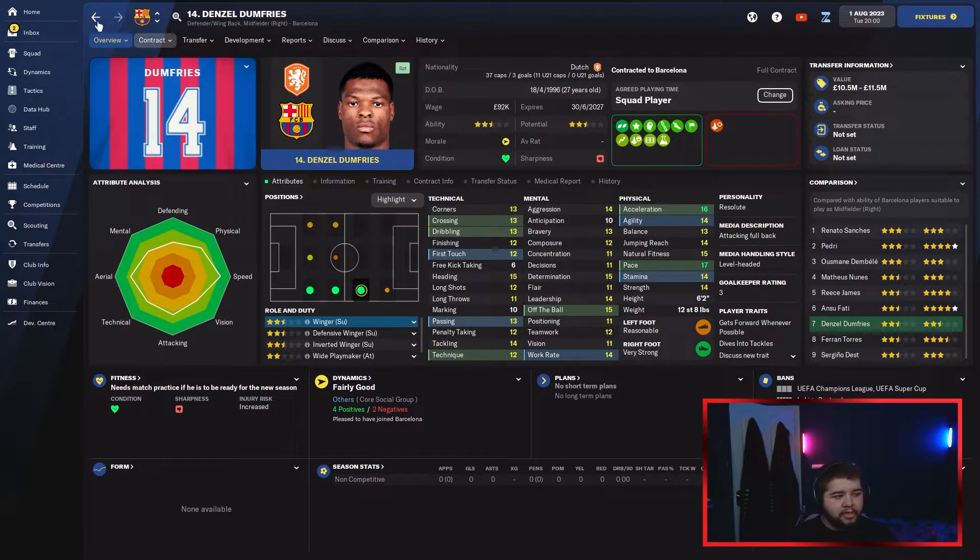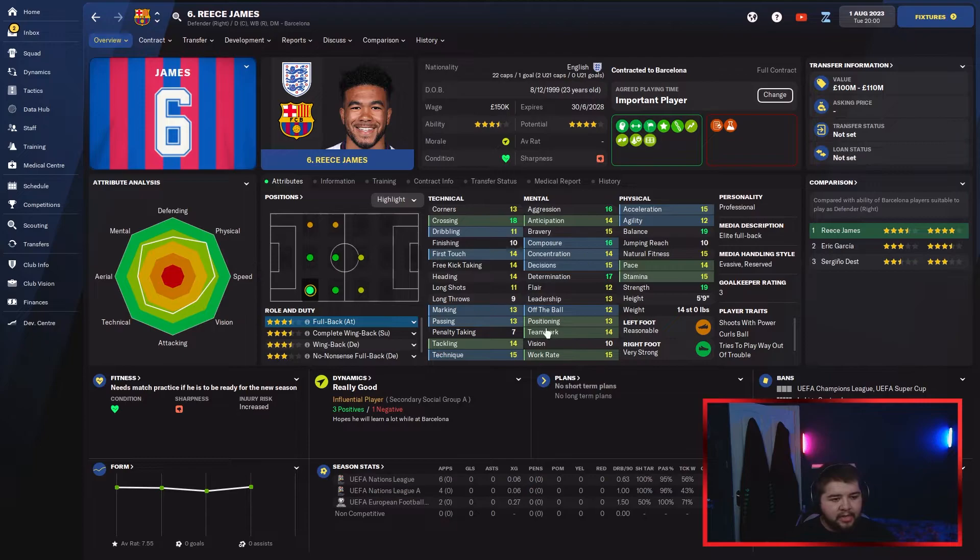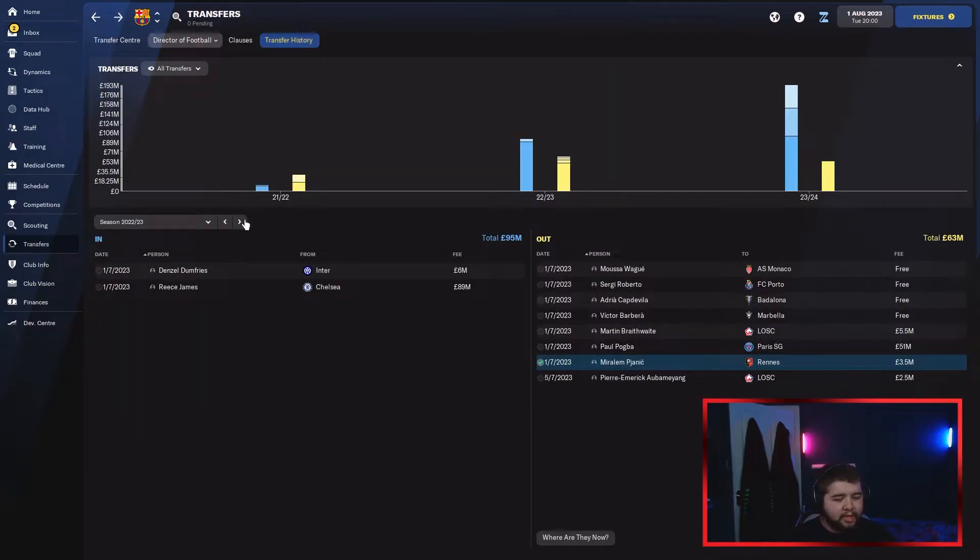The main man here is going to be Reece James. This guy is honestly something special — one of the best English fullbacks you can get, a player I've never signed on Football Manager. He was available, wasn't happy at Chelsea, and he's only 23. It might not be the most typical Barcelona signing but I think he could do very well at the club.